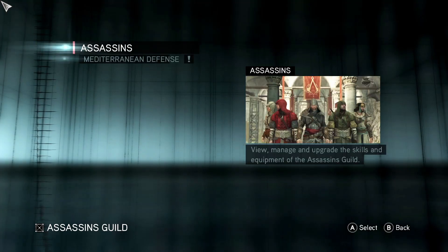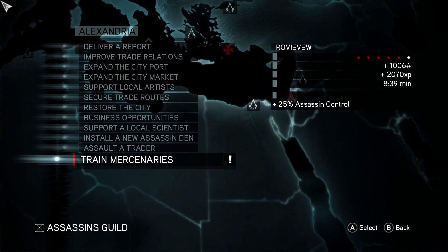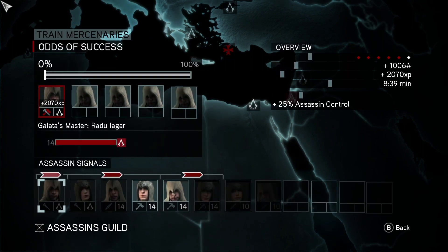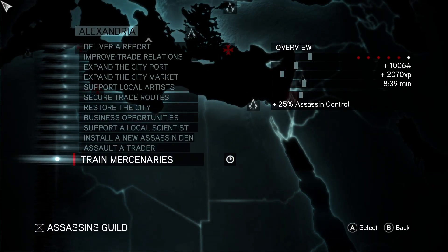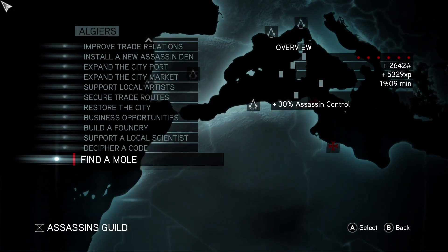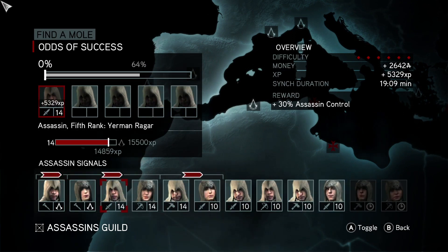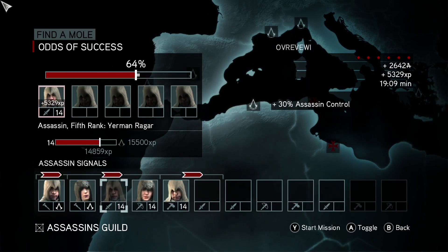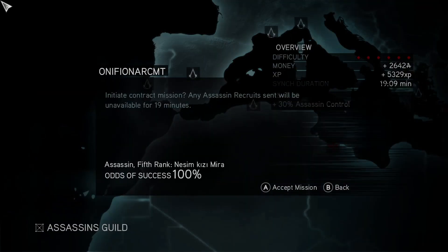So we now have two Master Assassins, which is perfect. Trained Mercenaries — not a very hard one to do, and we'll send that person to go take care of that. Find a mole — let's go ahead and send two of these on it, just so that way they can take care of it for sure.